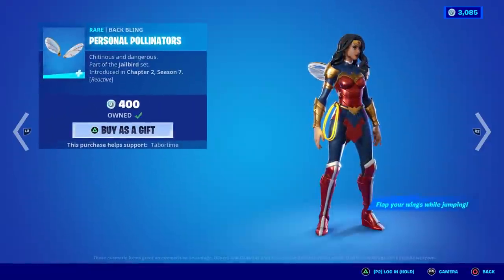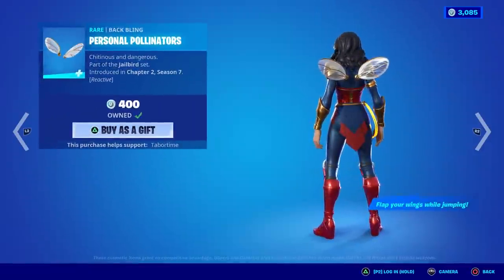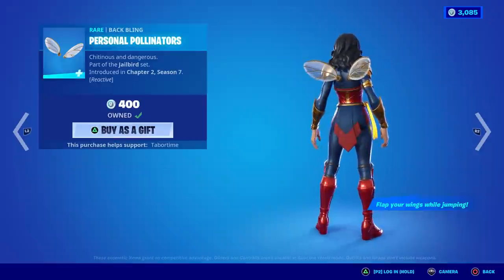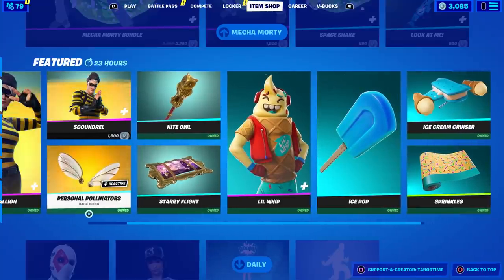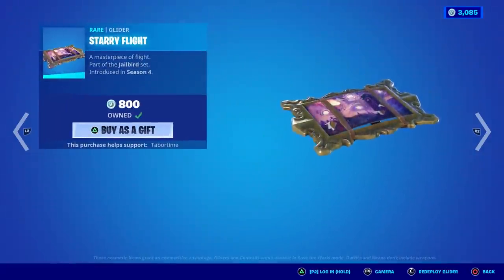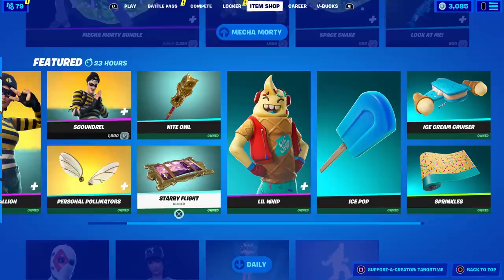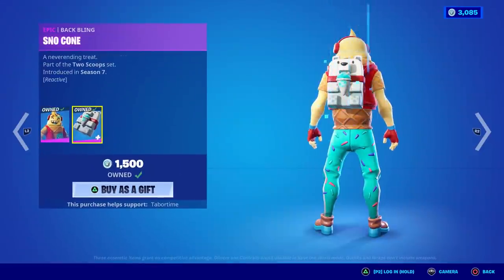The reactive personal pollinators — flap your wings by jumping! I did a 'how is it reactive' on these. I think when you get a kill, they flap really fast. That glider right there looks like a Mario picture you can go through — from Mario 64. Here's Little Whip! He is an awesomely reactive back bling — or Snow Cone rather.